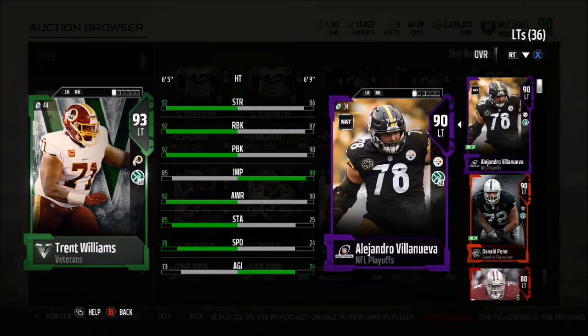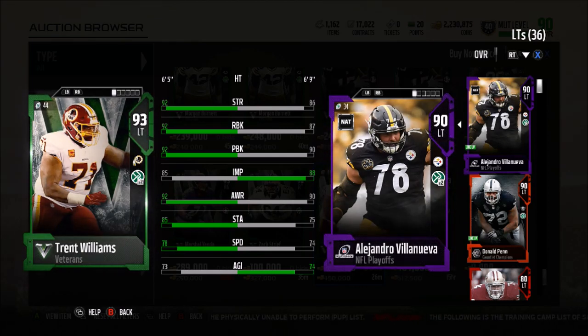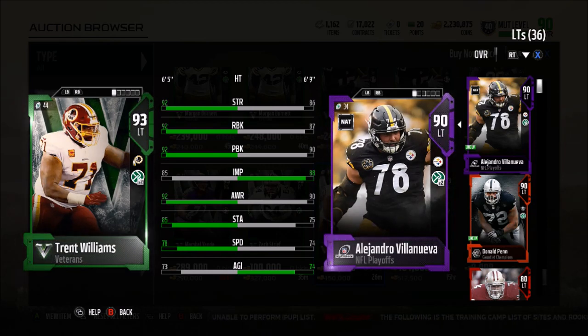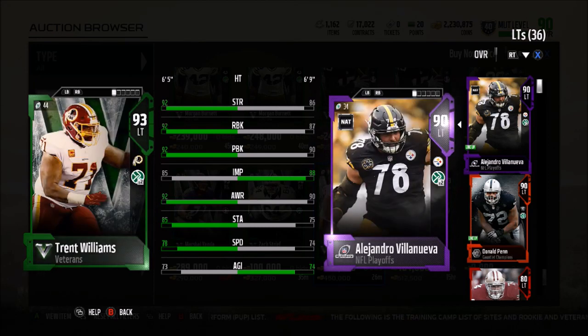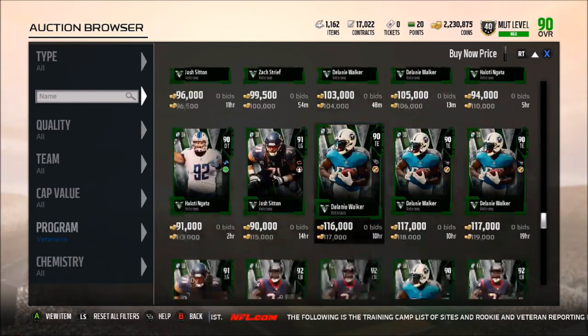Then we have Trent Williams — 93 overall. He has 92 strength, 92 run block, 92 pass block, and only an 85 impact block. He also has 92 awareness, 85 stamina, 78 speed, 73 agility, and 84 acceleration. Honestly not too bad.